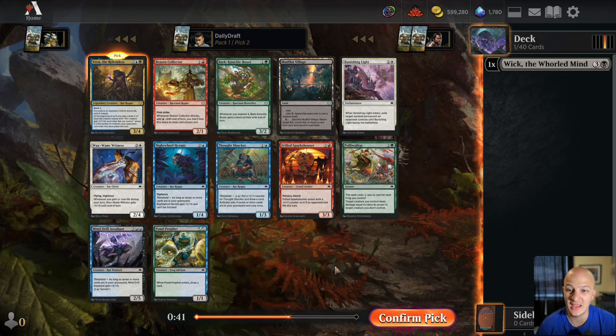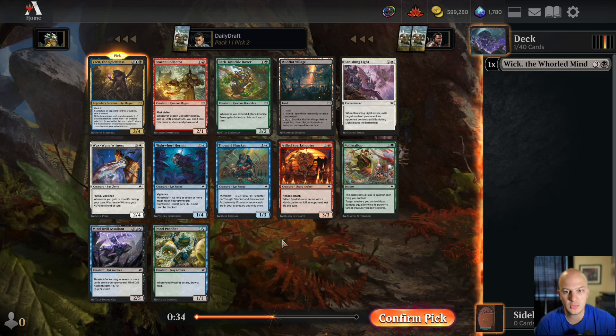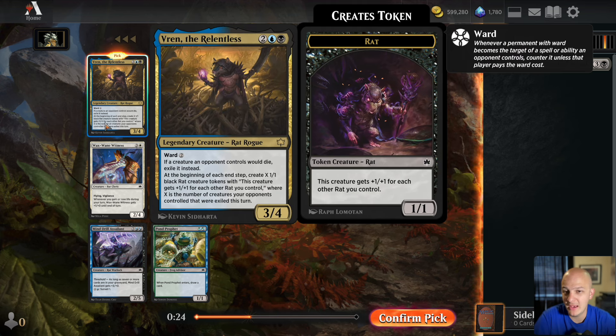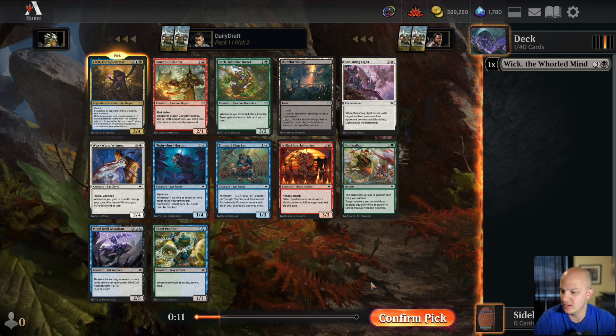Maybe we could wheel the Mind Drill Assailant or even the Night Whirl Hermit. We start with a rat rare and then get passed another rat rare. I don't think rats is among the best decks in the format, but it's early enough that I'm willing to try multiple different things — win or lose — because I want to make sure you guys see different archetypes here on the channel.